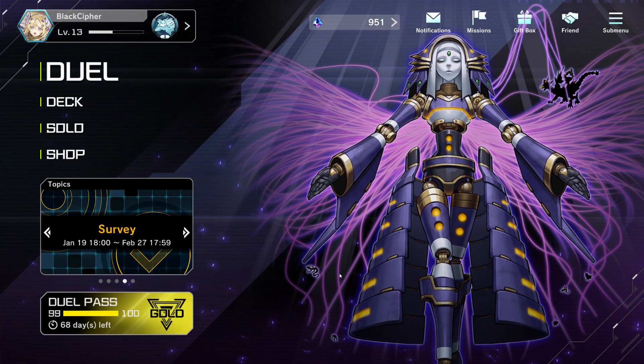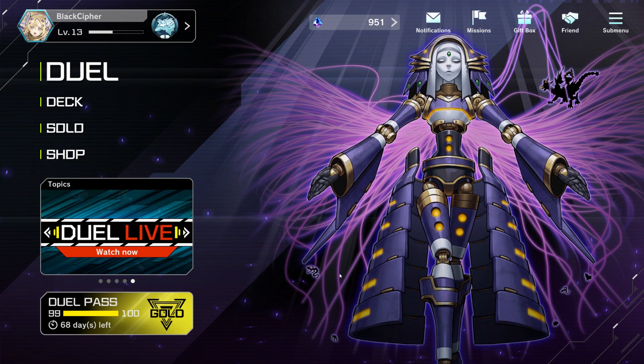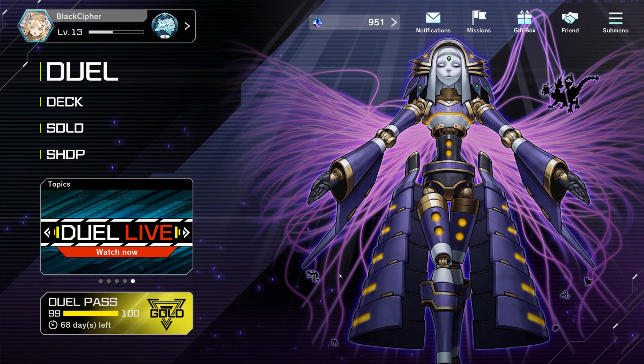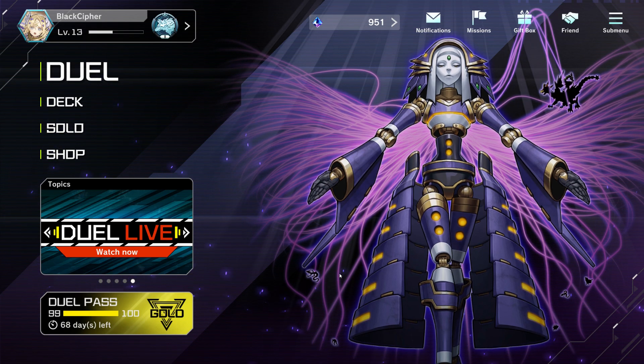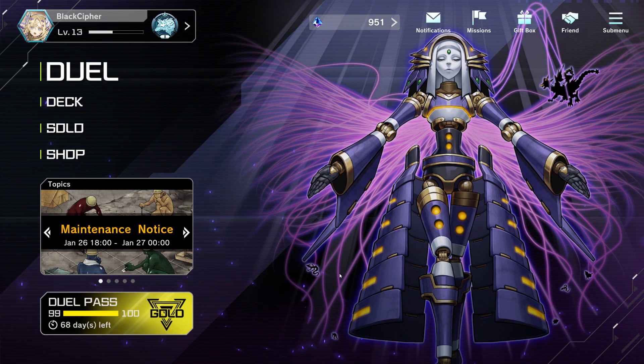Hey guys, Cypher here again with some more Master Duel content. Today we'll be going over another one of my replays with the Tri-Brigade list, this time featuring a matchup that I know many of you will be interested in. As a control deck, Eldritch is supposed to have the advantage over Tri-Brigade because the hand traps that we play in a mid-range deck like ours don't do very much to them.